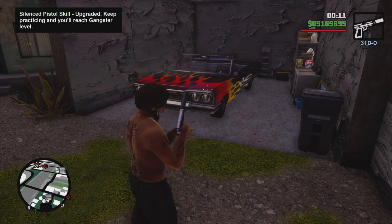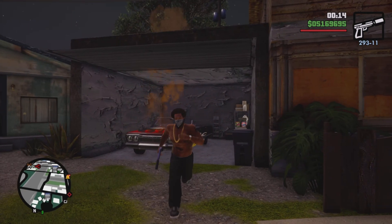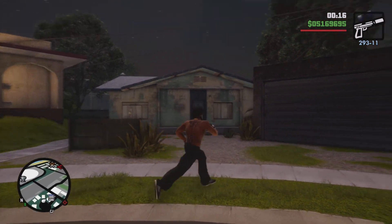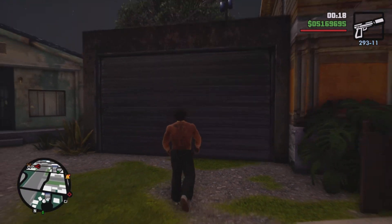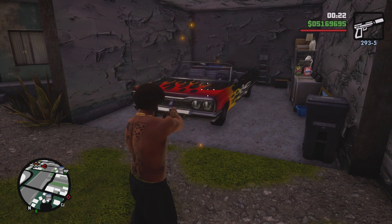You can do this trick right at the beginning of the game. It just requires having a garage with a car parked inside of it. So you can do this with the first garage you come across, which is in Grove Street. What you want to do is just shoot up the car in the garage until it's on fire, then let the garage close.